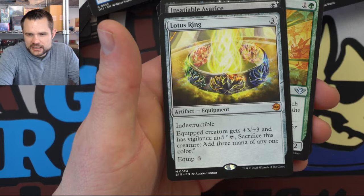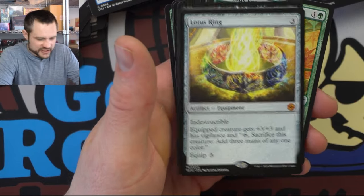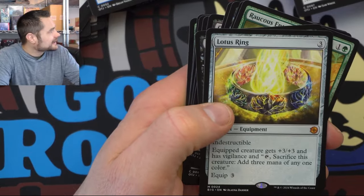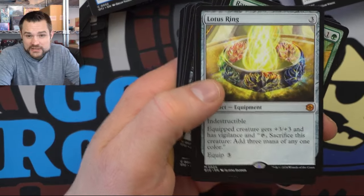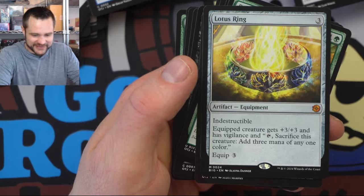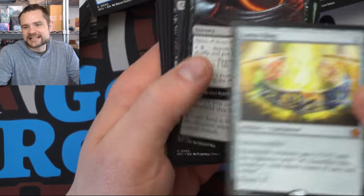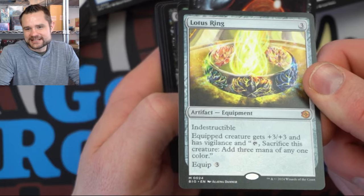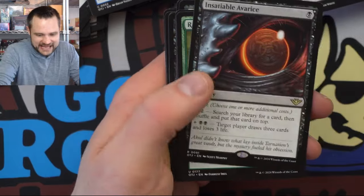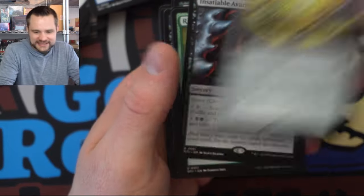We got the Lotus Ring — equip creature gets plus-three-plus-three and has something relevant. So now I need to try to buy Kaldheim or Throne of Eldraine so I can get the three-card infinite combo with the Lotus Ring. I actually think it's not that bad right now for fixing — you can make a lot of your mercenaries able to sack, and they're three-threes anyway. It's pretty decent. We have the Insatiable Avarice.